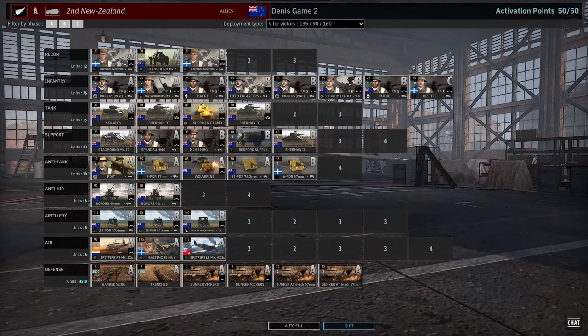Two interesting division choices. 2nd New Zealand is solid — one of the stronger Commonwealth divisions. Your usual mix of Sherman spam, 17-pounders, 6-pounders, that sort of stuff. Great infantry — you have Oplights, Maori, Diggers. I'm not a huge fan of the Maori personally. They're supposed to get an upgrade with the new traits, so they might be interesting again. Plenty of 6-pounders and 17-pounders, although he doesn't have a ton — only one card in A, so only two 17-pounders. Kind of surprising. He's got a couple 25-pounders, a card of off-map, some Spitfire Bombers and Baltimore Bombers. Nothing crazy, pretty standard build.